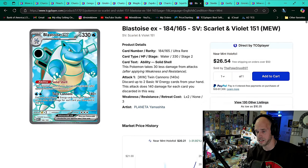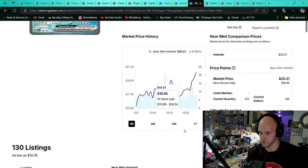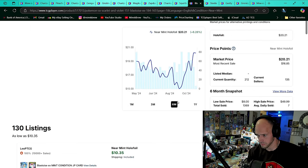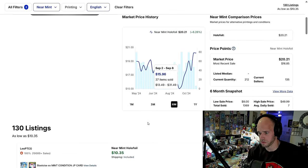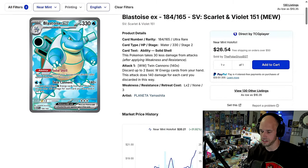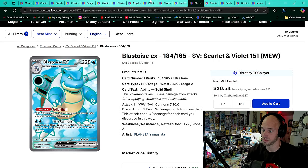Speaking of Squirtle's squad — Blastoise, Blasty Boy Full Art, has cracked over $20 for the first time since around February. It went way down for a while — hit a low of $15. But on the one month, it's up from $15 to $20 — that's about 32%. It's a full art over $20 and it has nothing to do with playability. It's just that damn good of a set.